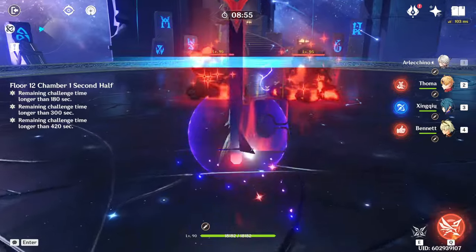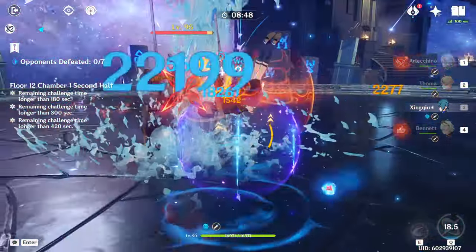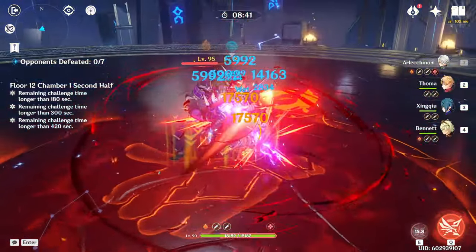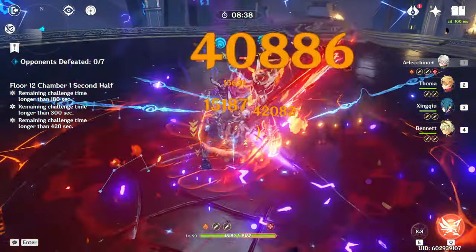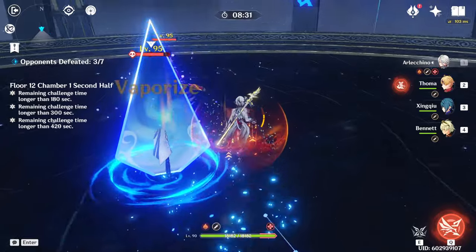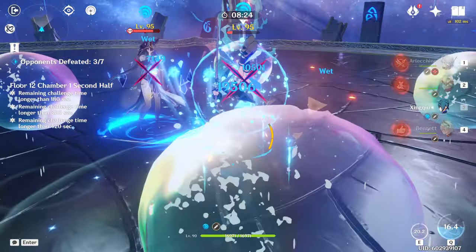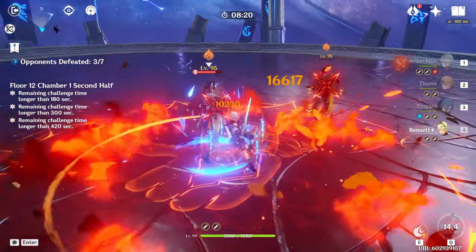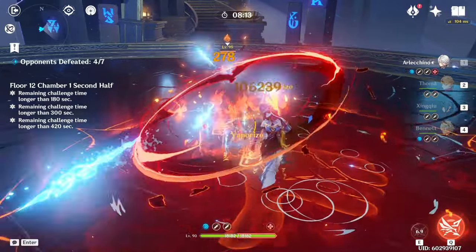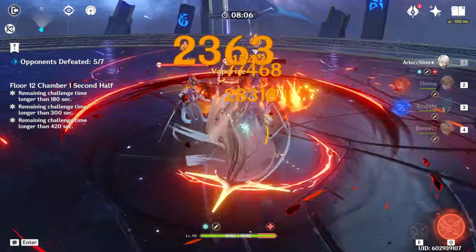Alekino's rotation is pretty simple: just use the elemental skill at the beginning to apply the blood depths, and they upgrade to blood depths once you get back to her. You can use the charged attack to absorb them and get the pyro infusion. Kill the gunners first because they'll otherwise get their shield. The burst skill is good enough if you just use it for healing, but if you want to do maximum damage, you can do the full combo — elemental skill into burst skill into elemental skill with Alekino.